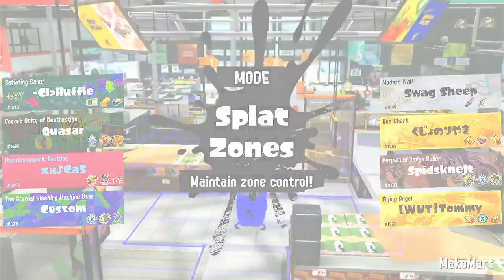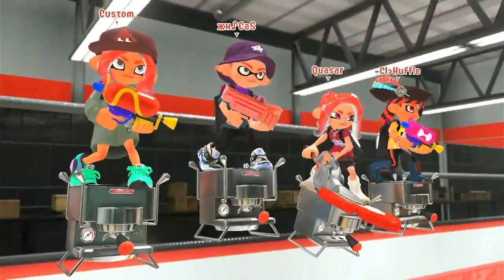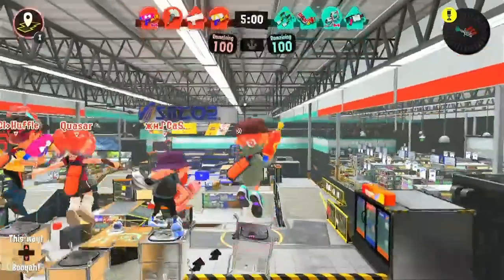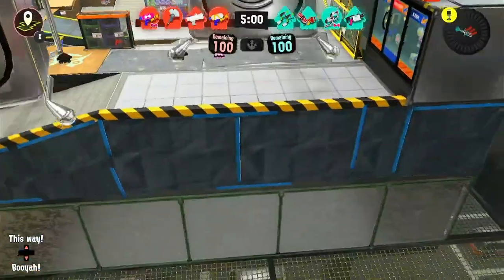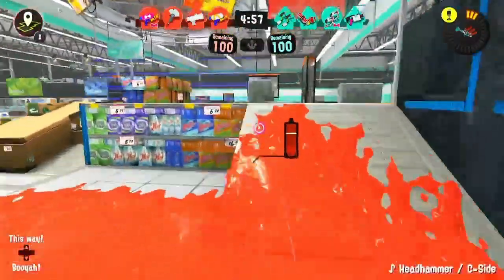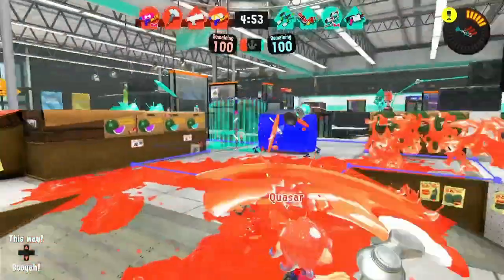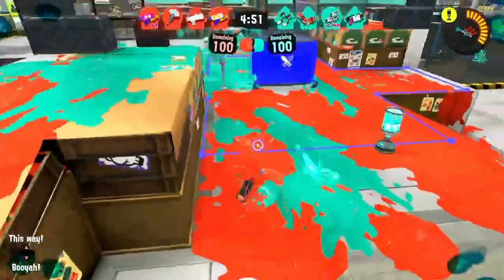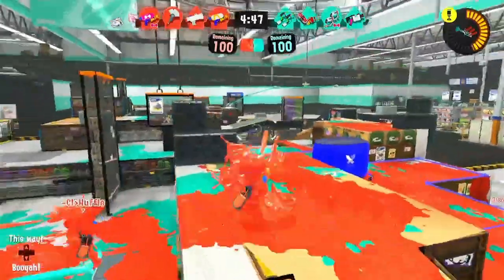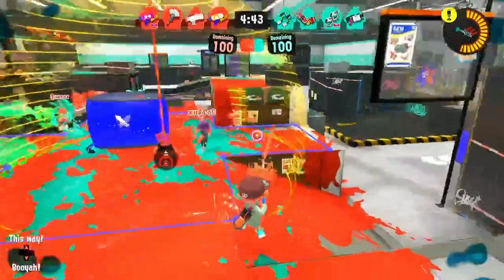All right, game number two. We're changing up with the map mode — so there'll be Zones on Mako Mart. You'll probably see me play a lot more passive because I don't really want to overextend. With their comp running Tetras and 52, they want to play really aggressive, so I don't really want to bake myself into that. The Gal's already super far up and I believe someone's wanting to flank — but no, they're all just on the left side, so I'm going to force it.